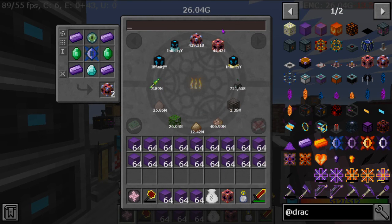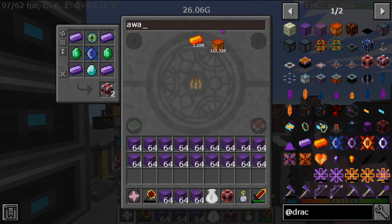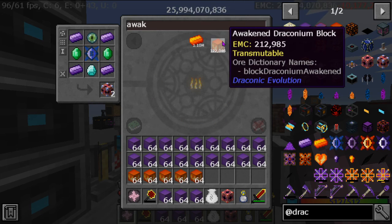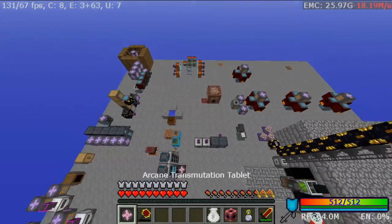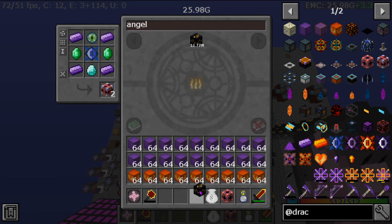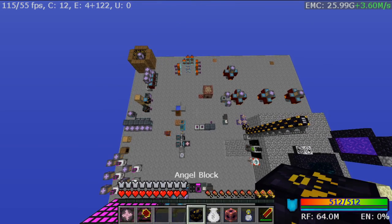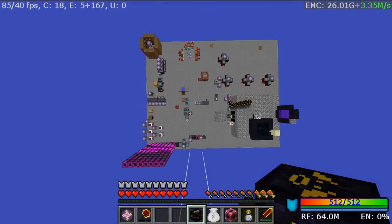I'm going to grab 18 stacks of draconium — that should be more than enough. I'm going to fly above my base and place it up there.